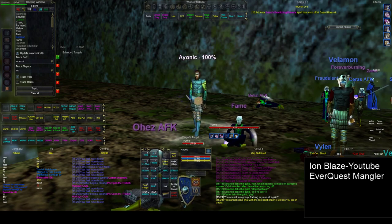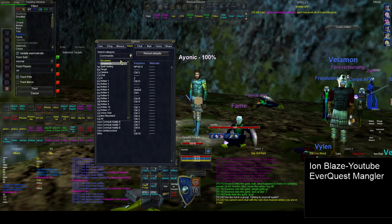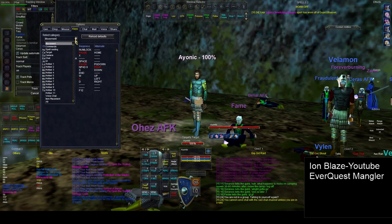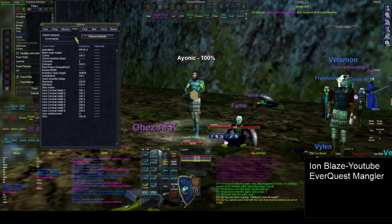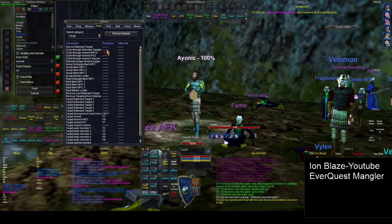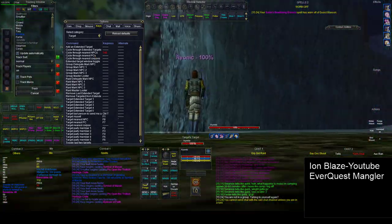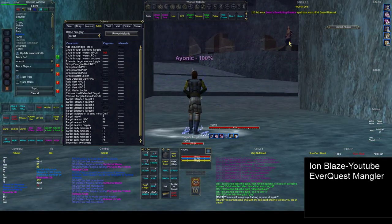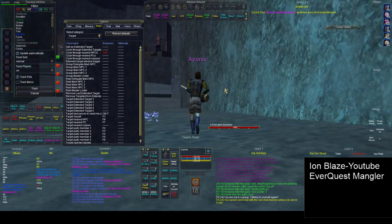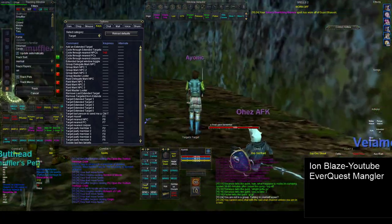Beyond that, let's talk about my settings. Under targeting, the first thing I have is Tab bound to cycle to nearest NPCs. What that lets me do is — if there are any mobs nearby — I don't have to physically click on them. If I press Tab it'll cycle between a bunch of different targets, which is really helpful when charm kiting because the mobs are all bunched up on top of each other.